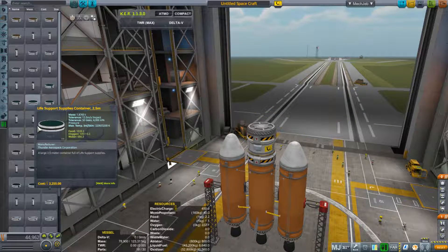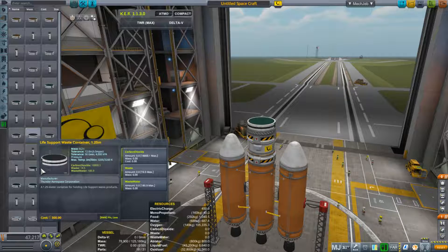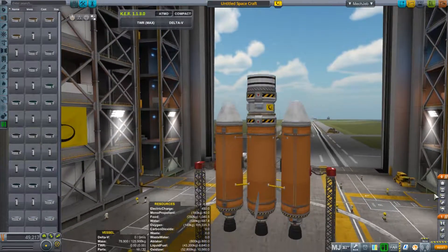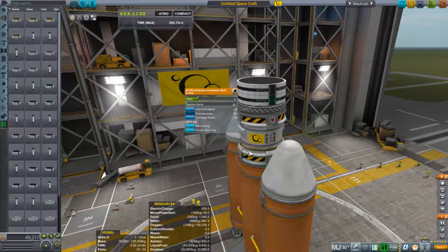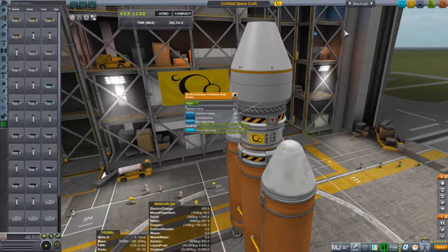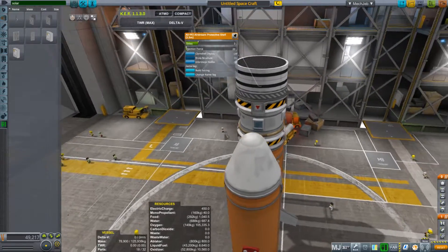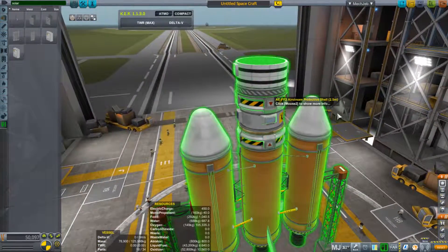The payload will be a fairly simple one, starting with a life support container and on top of that a waste container. The life support container has food, oxygen, and other various needful things, whereas the waste container takes care of carbon dioxide and other nasty stuff we don't want our pilots exposed to. I built the fairing around everything, but soon realized I also needed solar panels, so I had to tear the fairing down, add solar panels, and build it back up again.